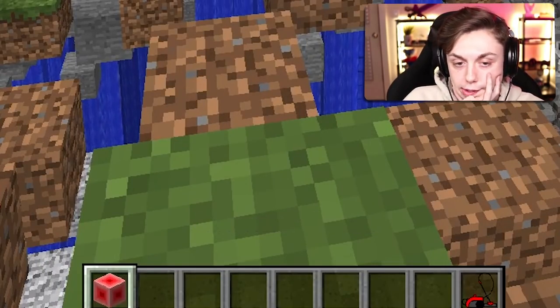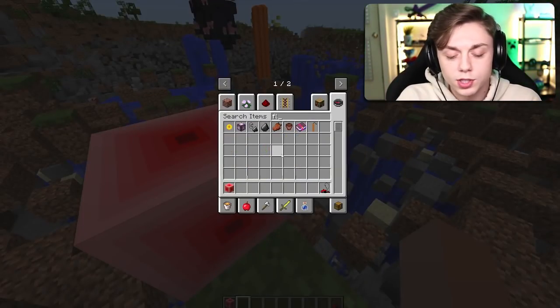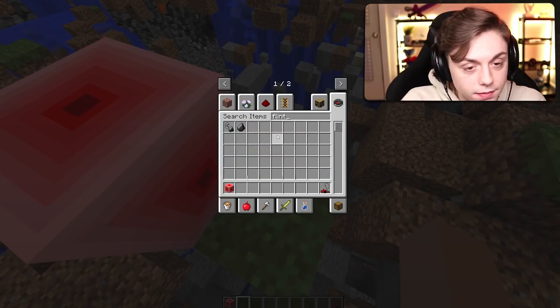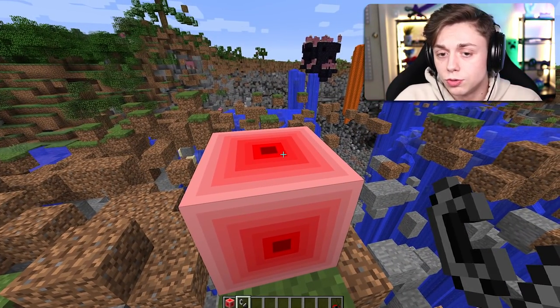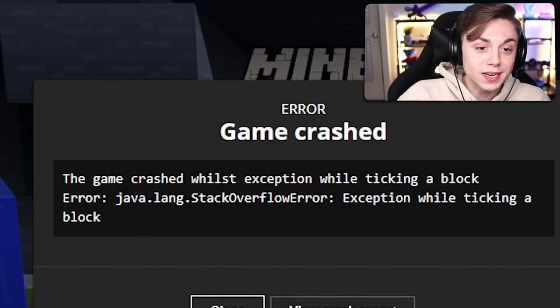Ladies and gentlemen, the moment you've been waiting for — the Dimension Blower. This mod is actually called the Dimension Exploiter. If you want to download it, open a completely new version of Minecraft because it will delete the world you're in. You place it on the ground, take your flint and steel, right-click it, and then it blows. It spawned two more — and there we go! There was an error while ticking a block.